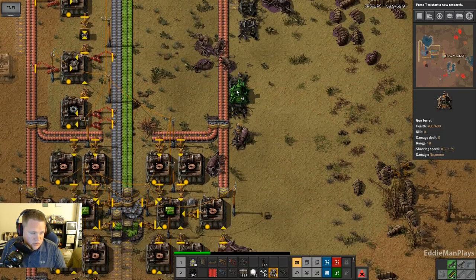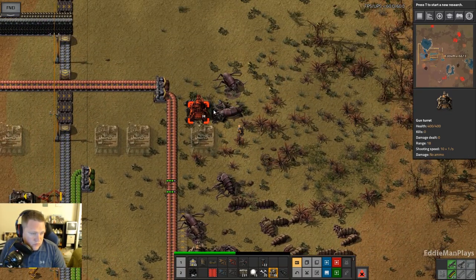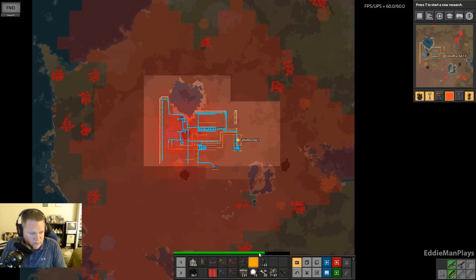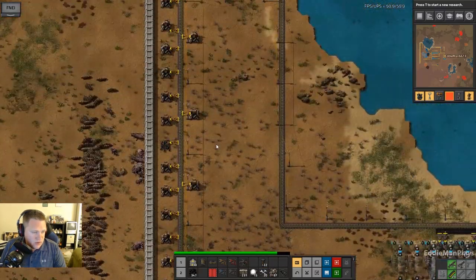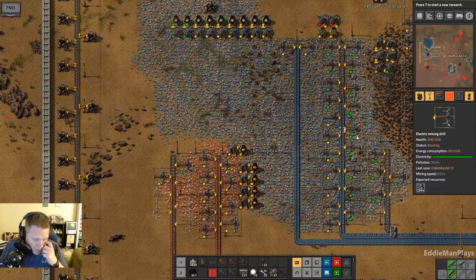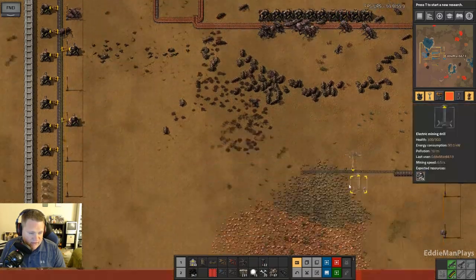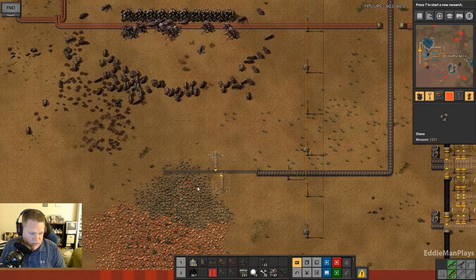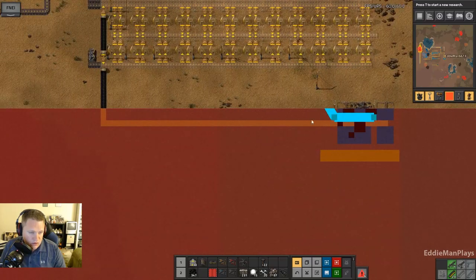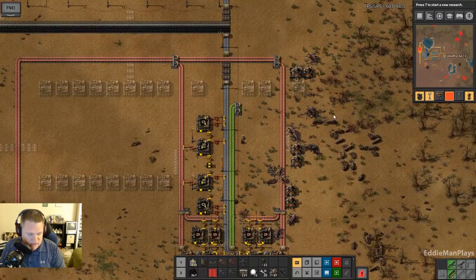I'll just continue talking while I fix this. Let's make sure I'm safe here for a second. Throw up the map — I went ahead and worked on the west wall. This is where the invasions were coming in, wiped out my copper and iron. It was just crazy. If I didn't put this line of turrets here, they would come in from the south. They destroyed my stone — I have to get that back up and running.